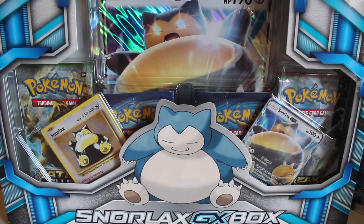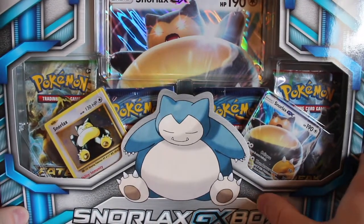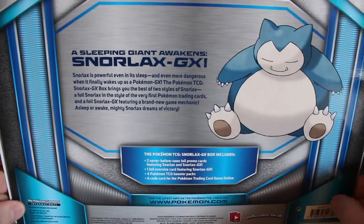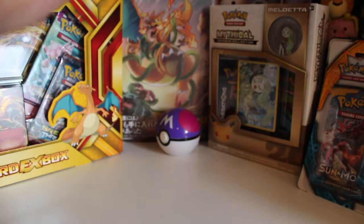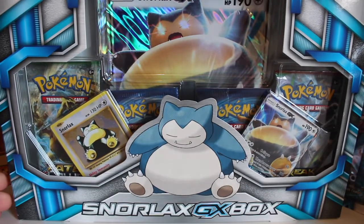Hi guys and welcome back to Finding Charizard. Today we are opening up the Snorlax GX box — what a box this is! We've got three promo cards to go with it, and four packs as well. We've got two evolutions packs, so you know the card I'm going for — the Full Art Charizard, no doubt. On the front you can see the promo cards, and we have Snorlax looking like an absolute tank. Hopefully these pulls will give us something pretty good, so without further ado let's get into this box.